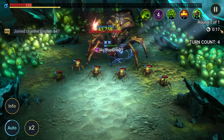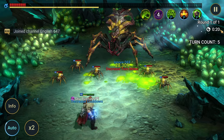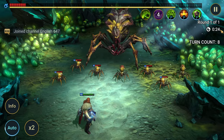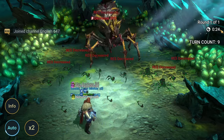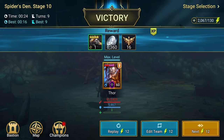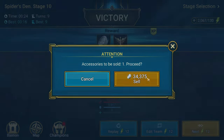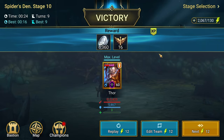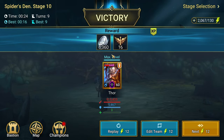The other thing about stage 10 for Spider normal is that it's bugged — I have a video on it somewhere — but basically the drop rates for five-star gear are a lot higher than they should be. They're not fixing it; this bug has been known about forever. I think it's like an 86% drop rate for five-star gear.